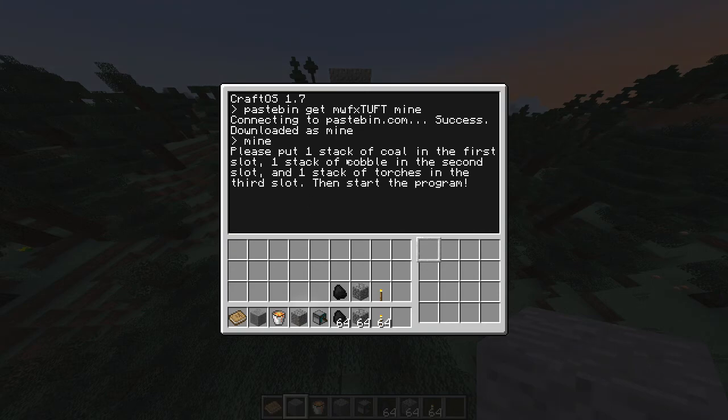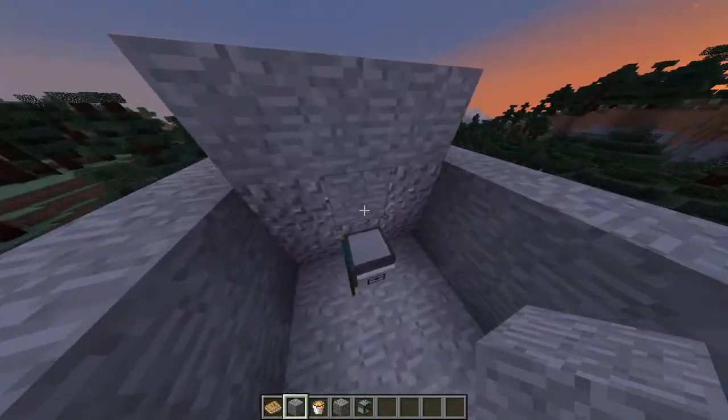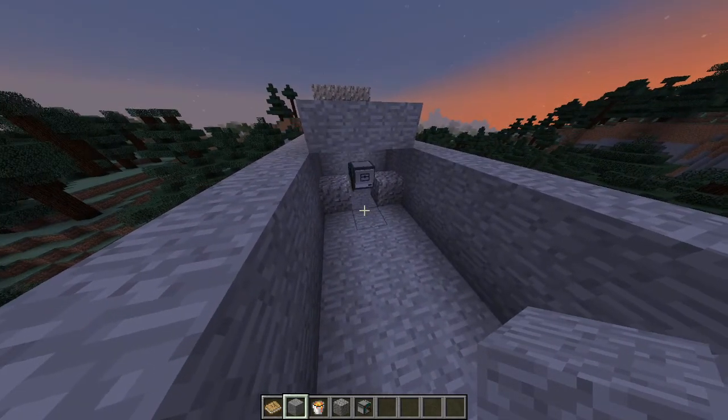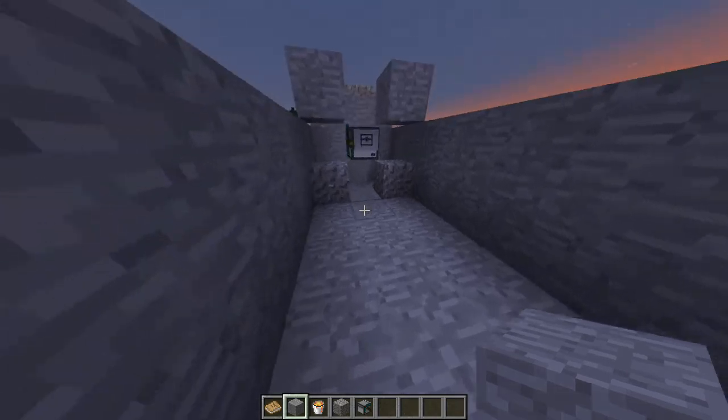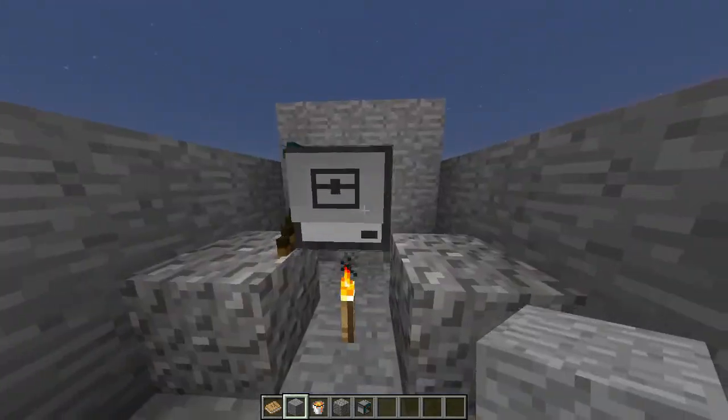It tells you exactly what to do. Just type 'mine' and it'll go forward and start. Breaking through the gravel — the gravel kind of screws it up a little bit but you'll still have a hole to go through in the middle.